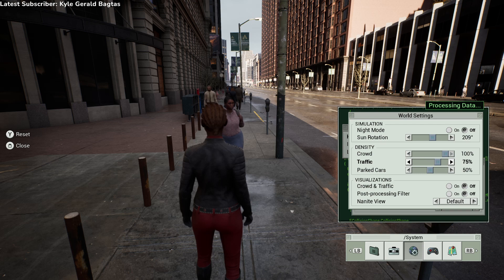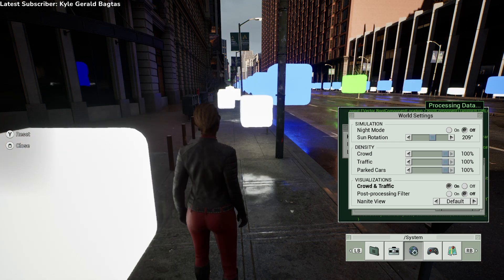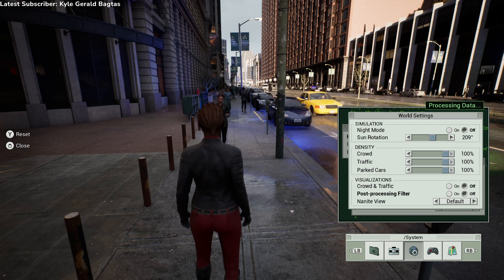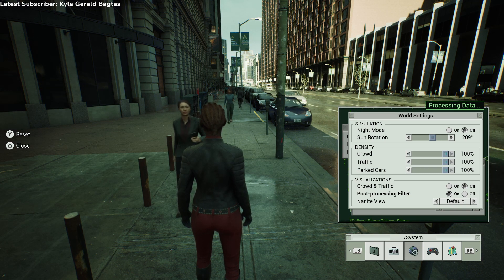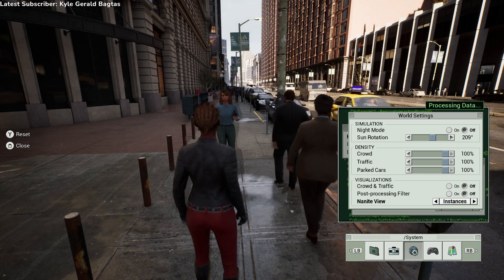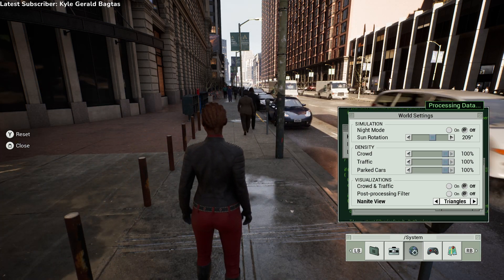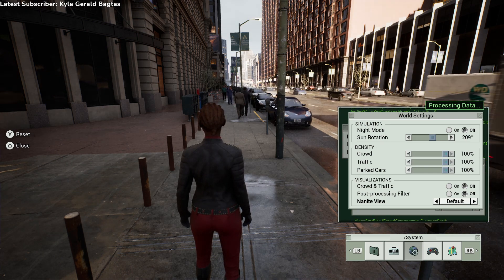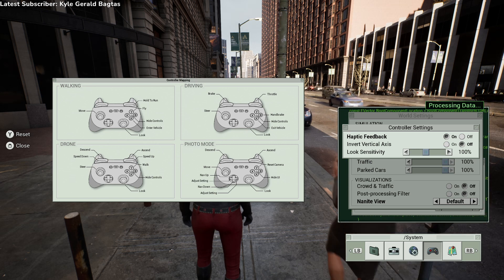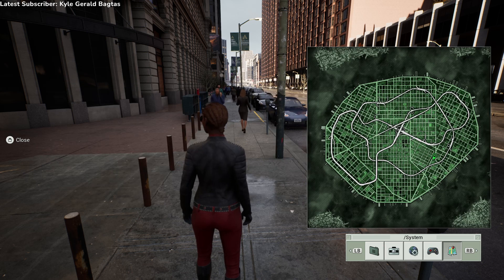We can make a denser crowd, denser traffic, denser parked cars, or turn off the crowd entirely. It makes some neon stuff appear. We can switch to the Matrix look obviously, and there's a Nanite view. I don't understand why they put those in here, but that's pretty cool.